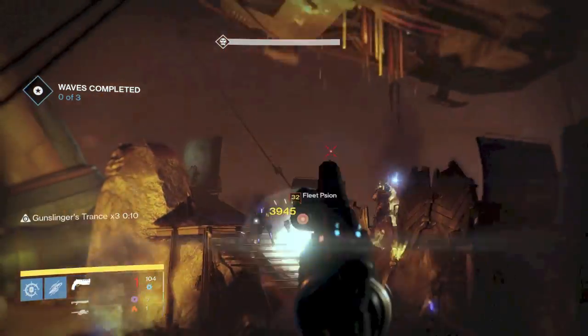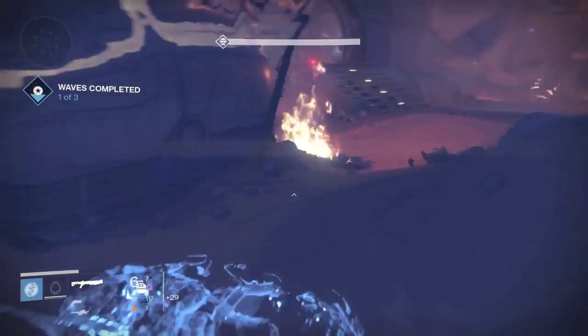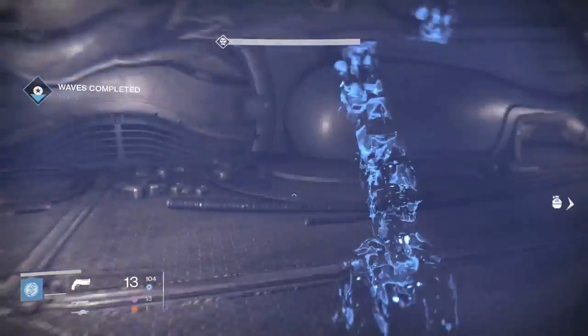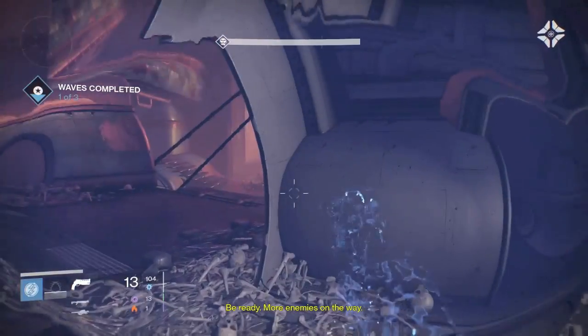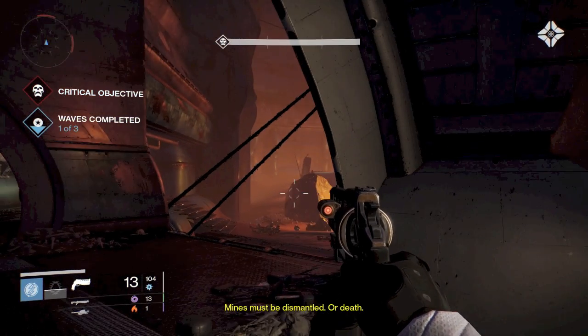I'm going to cut ahead to the second wave — you get the idea, shoot and kill things for the first wave. For round two I'm going to have to dismantle mines. As a Hunter it's incredibly easy. For a Titan, you can use your bubble. For a Warlock, you have self res.